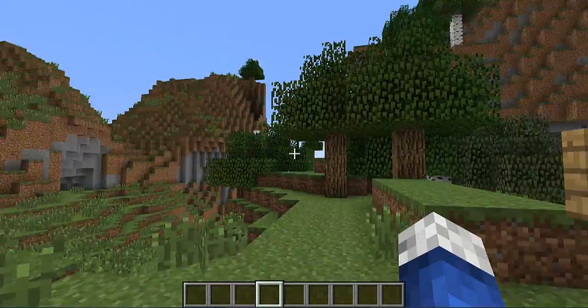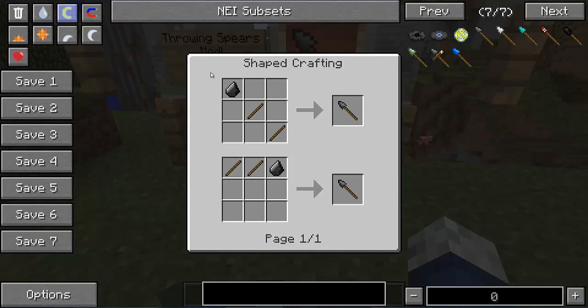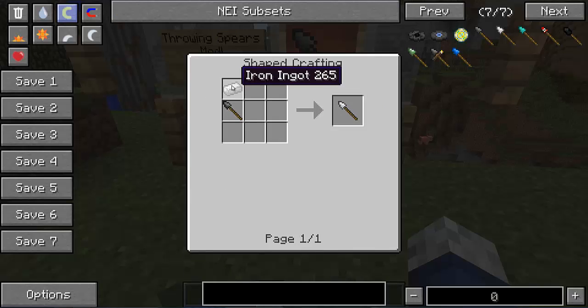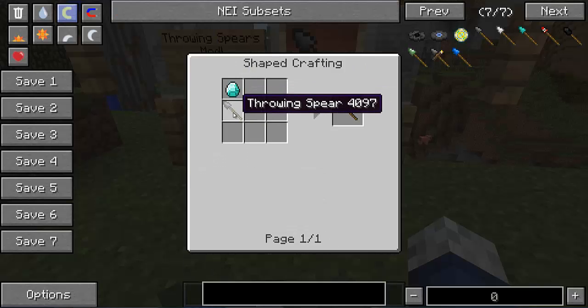Okay so back to the Throwing Spears mod. This mod adds 8 different spears into the game. Here we have the 3 basic spears: the Throwing Spear, which is crafted with 2 sticks and a flint; the Iron Spear, crafted with a Throwing Spear and an Iron Bar; and last of the normal spears is the Diamond Spear, crafted with a Throwing Spear and a Diamond.